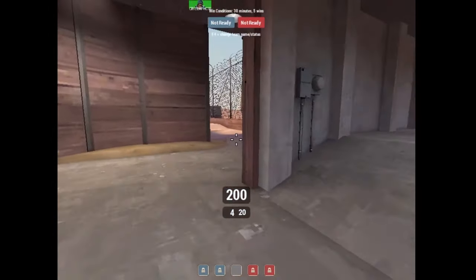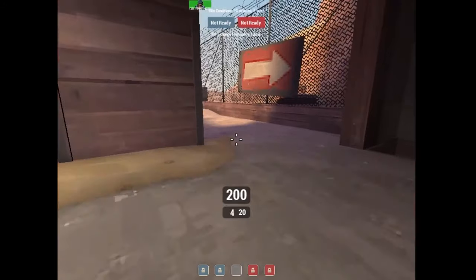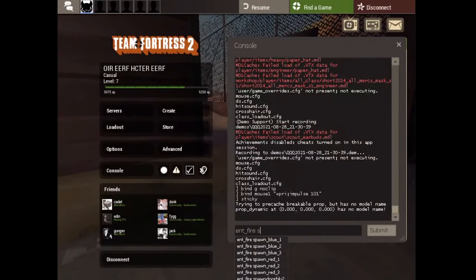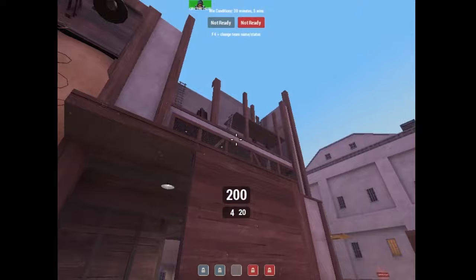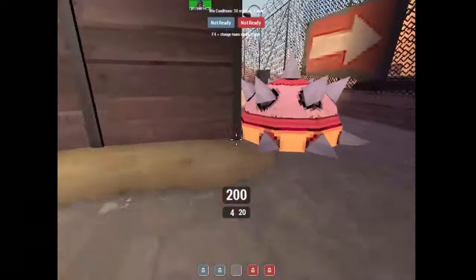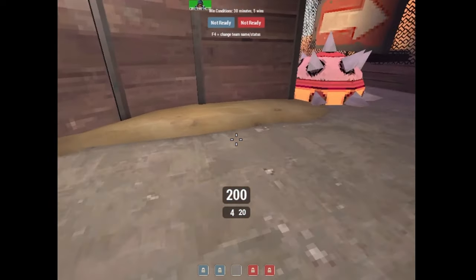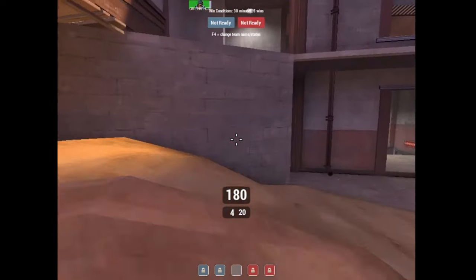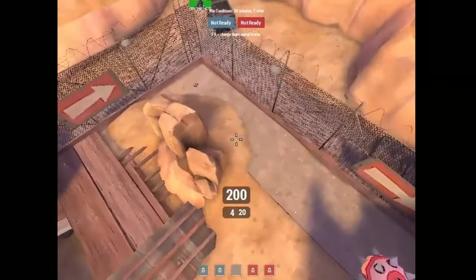The second important thing: as a demo man when you're trying to hold uber through chokes like this and expect some sort of bomb on the choke, it's usually a good idea to leave a sticky where your medic is going to walk and where the soldiers are going to land. This will net you so many kills. And even if it doesn't net a kill, it makes the soldier unable to just faceplant on your medic — he dies. So now he has to do a higher bomb, which lets the scout see him earlier.